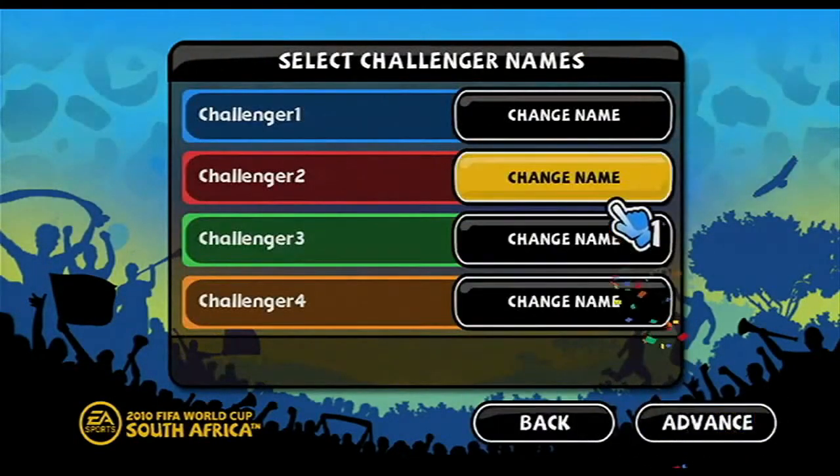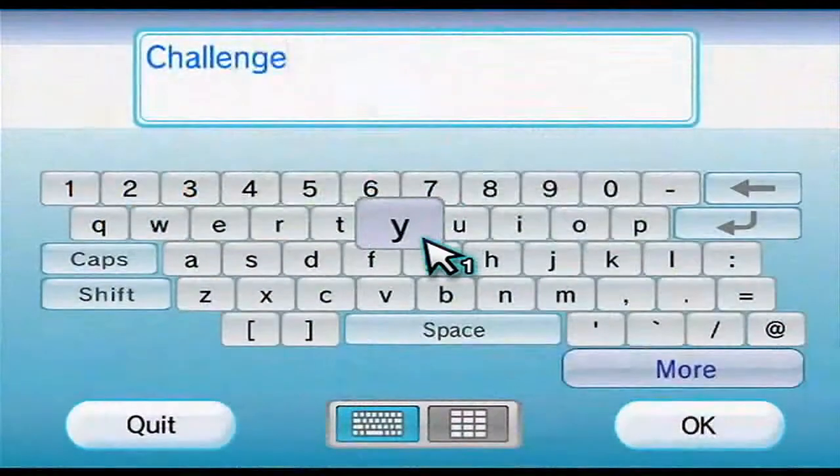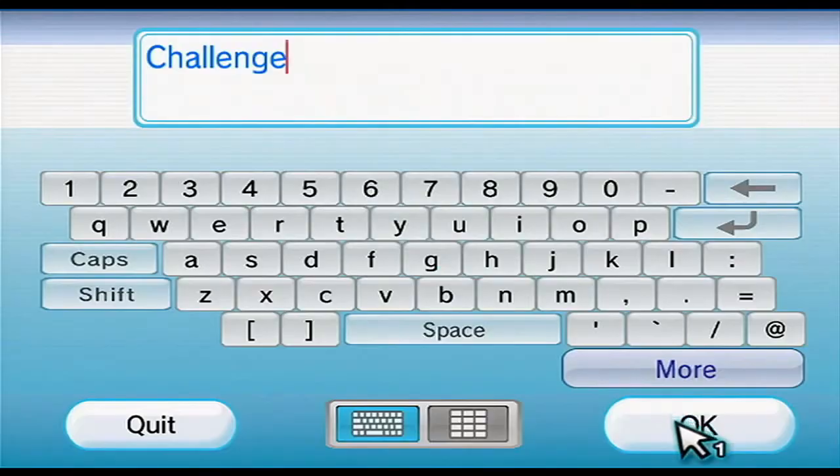Players will take turns naming their squad so that it will be easier to know when it's your turn to challenge or be challenged. You can skip this step if you want.